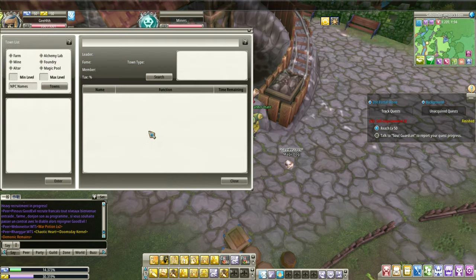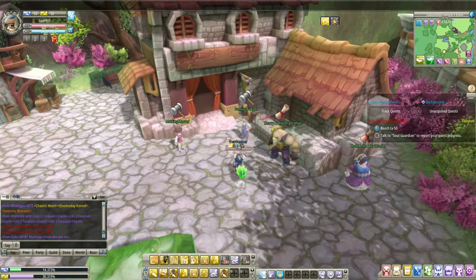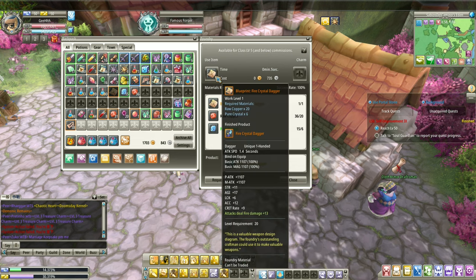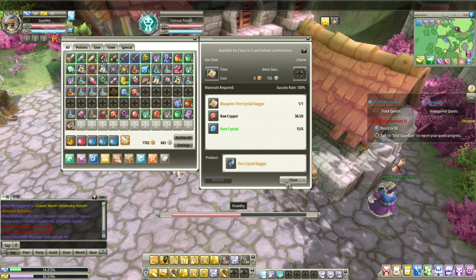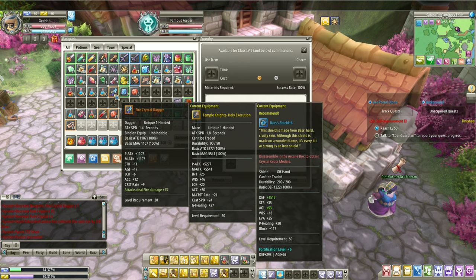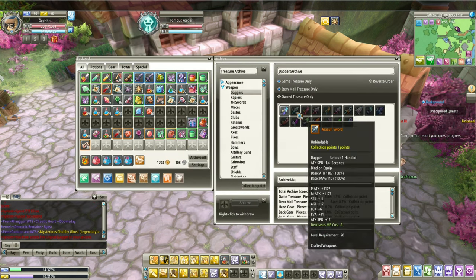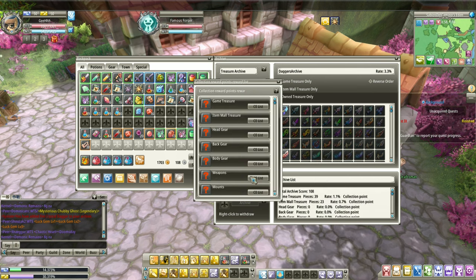There goes the famous forger. Let's craft the dagger. Crafting is very important in this game. The fire crystal dagger is at 100% success rate. Request. I have a phobia of this crafting because there are items here that are 90% success rate and they would fail — not just once, not twice, but three times straight. Man, that's very traumatic. We crafted the dagger. Let's try archiving it. Let's go to the daggers and as you can see, I've now archived this fire crystal dagger. Just craft all of these and eventually you're going to get extra P attack.